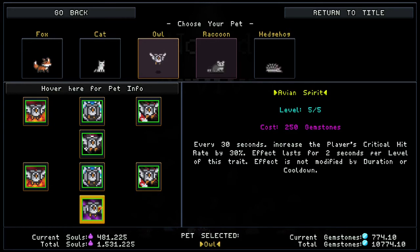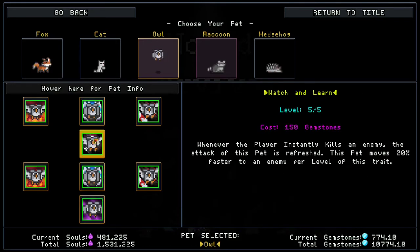The last gemstone skill is Avian Spirit — every 30 seconds it increases the player's critical chance rate by 30%, lasting two seconds per level, so 10 seconds total. If you level up crit chance in-game, this can push you to about 100% crit during that window. This works really well with the Radfolk Archer on the machine-gun arrow path — having 100% crit chance with that is insane damage. It doesn't work as well with the cultist since the cultist deals massive damage regardless of crits. Overall, the owl is a fun class, especially with the cultist.